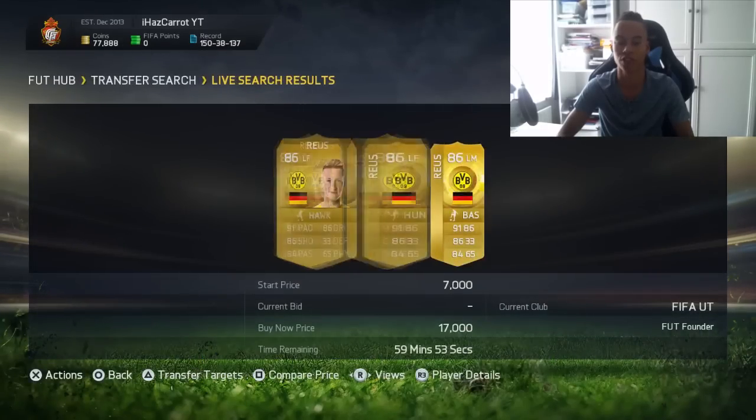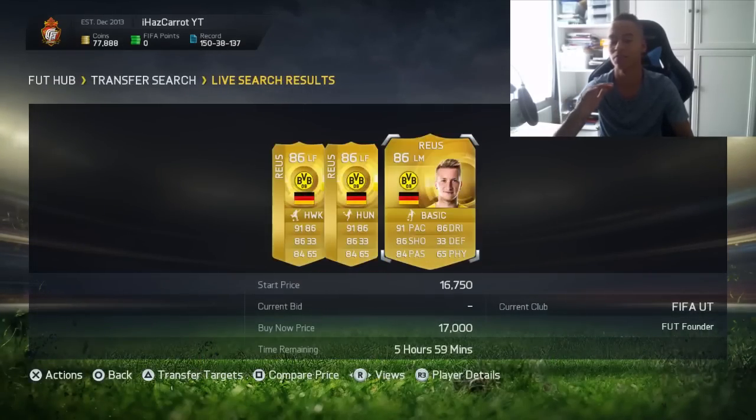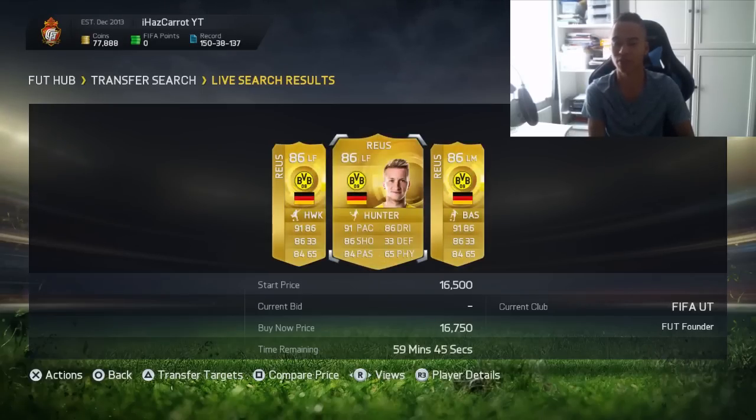We'll take Royce as an example. Imagine he's actually on the game — in the web app stages he'll be really cheap because no one will have the coins to actually buy him. So he'll probably be about 16k when the web app's out. Then when the game drops, the prices always rise — every year it rises. So Royce will rise from about 16-20k to about 50k. If you can pick one up during the web app stage, you're literally making more than double your coins. It's that simple.